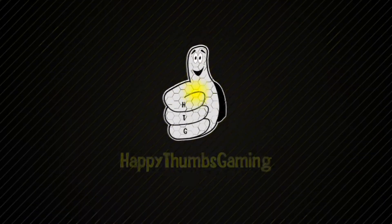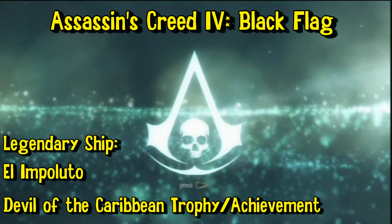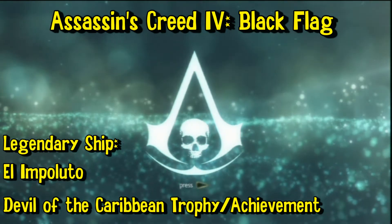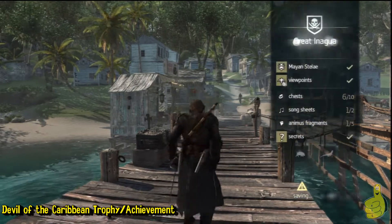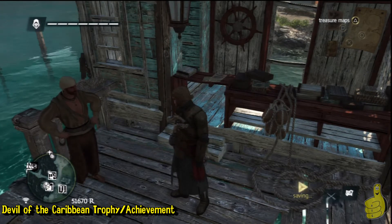Happy Thumbs Gaming — what's up everybody, HTG Doug here again checking out another Assassin's Creed 4: Black Flag video. We're doing the third legendary ship battle called El Impoluto — I can't pronounce it — but you get my point. It's a Spanish ship, big man-of-war, so yeah, here we go.